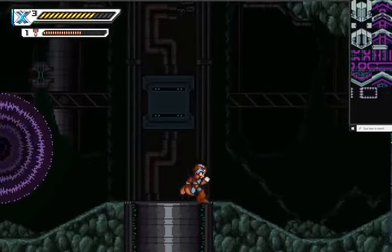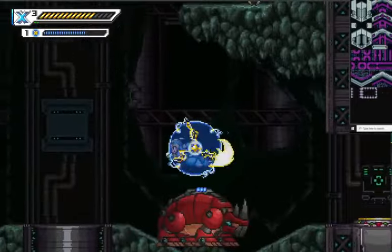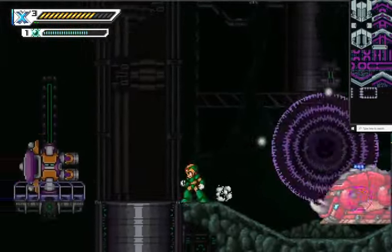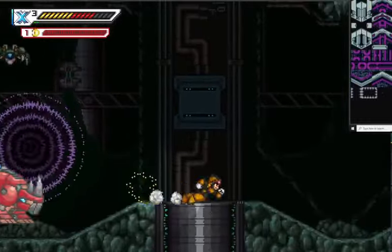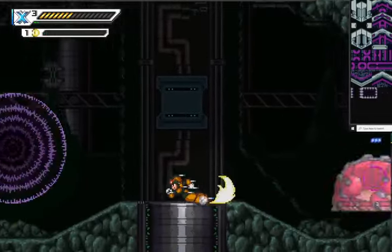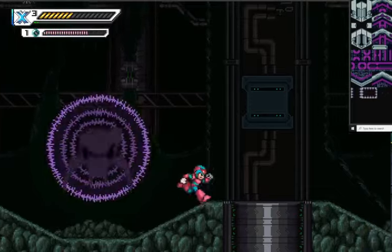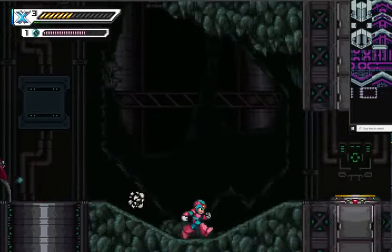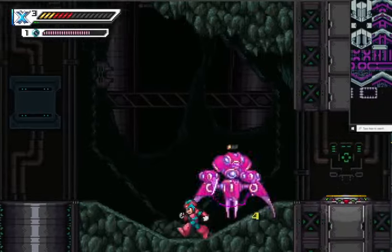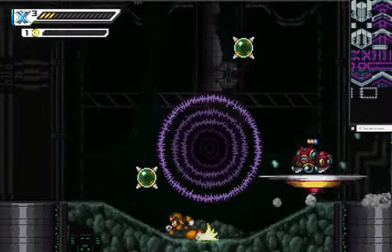I don't like that weapon. Whoa — why is that like that? It went negative. That's a bug. Two, three, four, five, six, seven, eight.